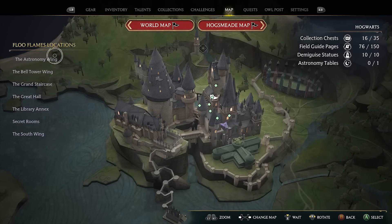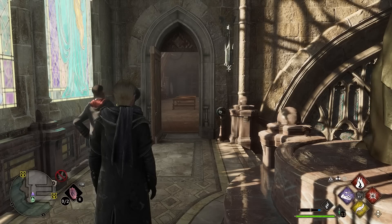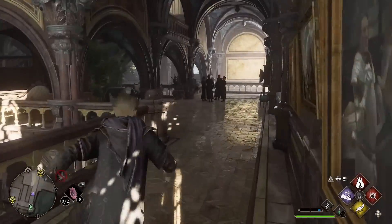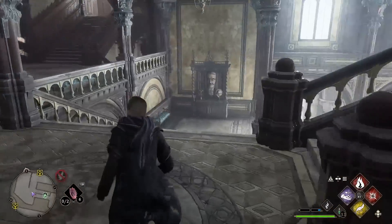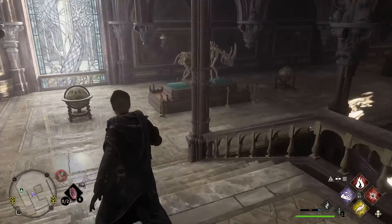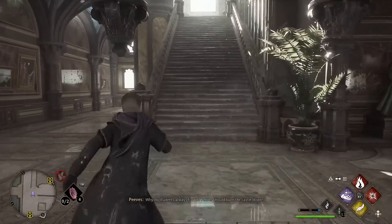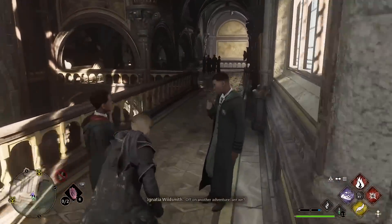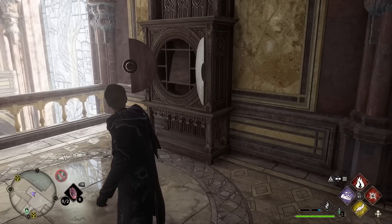For key number 11, we are going to the Astronomy Wing and the Defense Against the Dark Arts Classroom. When you spawn in outside the classroom, turn to the right-hand side, come along here to a left, follow this around, and go down these stairs. When you get to this display, the Dedalian key will be right here. It makes its way back up these stairs outside the classroom, comes along, and the cabinet is right at the end. That is key number 11.